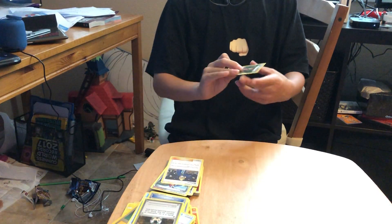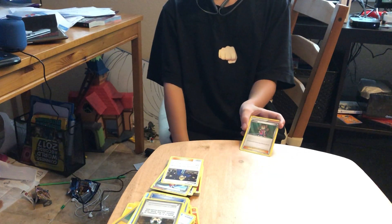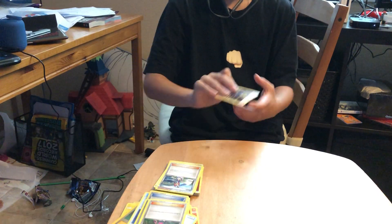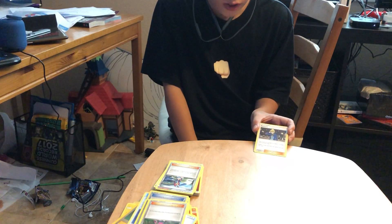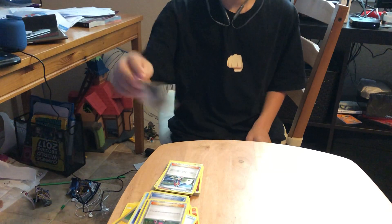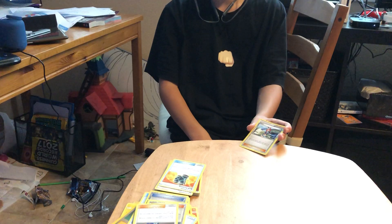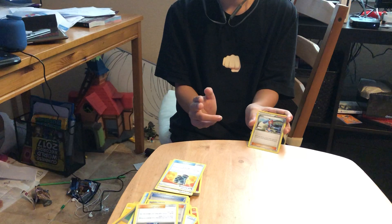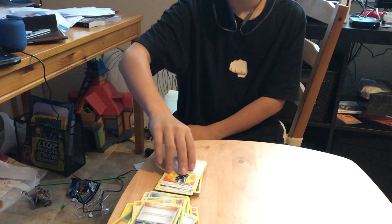Next we have Shauna — let's say we have a really bad hand, we can just draw five cards. Next we have Molayne — we discard two steel type cards and then we can shuffle a trainer card from our discard pile into our deck, so that's really good. Next we have Skyla — let's say we're almost out of energy cards in our hand, so we play this, get the Professor's Letter, and then play it.